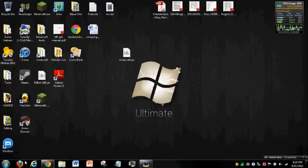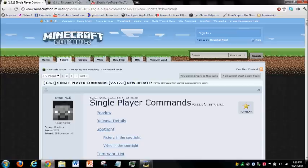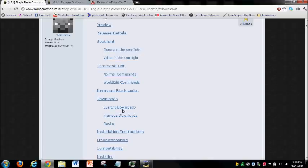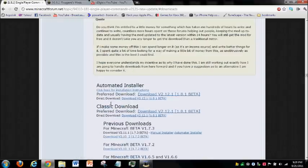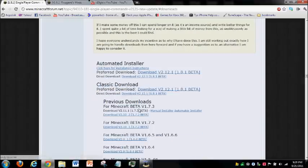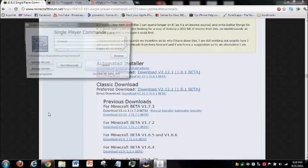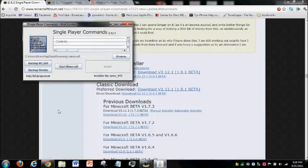Ok, you click on your web browser - I use Google Chrome, doesn't matter which. You go down here, well here it is - 1.8. Go down here, click on downloads. Either one is ok. I clicked on this one - direct download, called automated installer. Direct download - you click on that and it installs it for you.